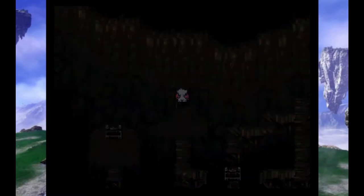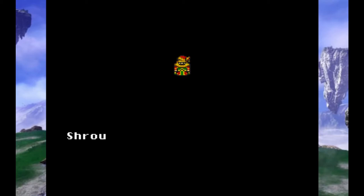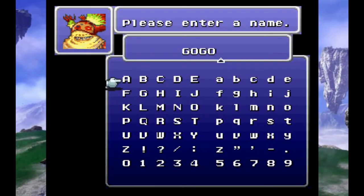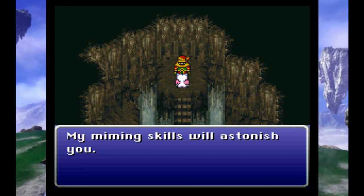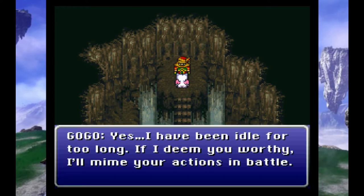Let's see what's through this door. Ooh, who could this be? Shrouded in odd clothing — is this a man? A woman? Or should we ask? Ah, it's Gogo. Nice looking character right there. I think we'll keep the name. 'I am Gogo, Master of the Simulacrum. My miming skills will astonish you. I've been idle for too long. If I deem you worthy, I'll mime your actions in battle.'